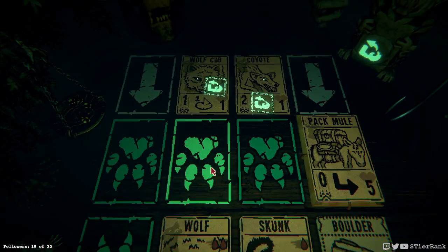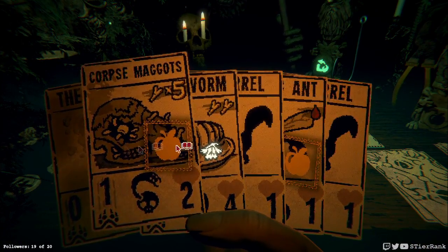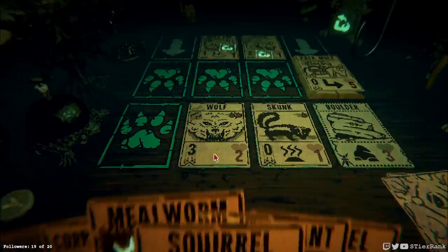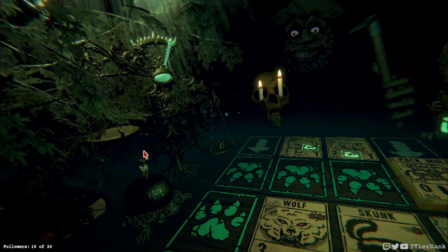Now we have a coyote that is incoming. We could put a millworm down and get something really strong, but I don't know. I think we'll just keep going with what we have here. We're entering phase two so we're going to lose our wolf and skunk as is. Thankfully, our corpse maggots came in and took that effect of that first hit away.